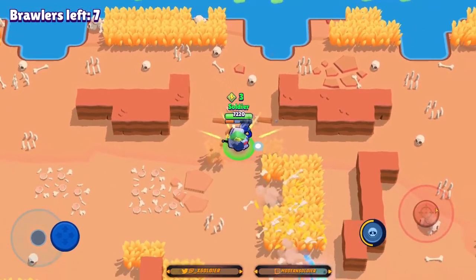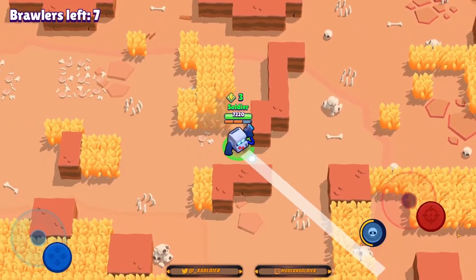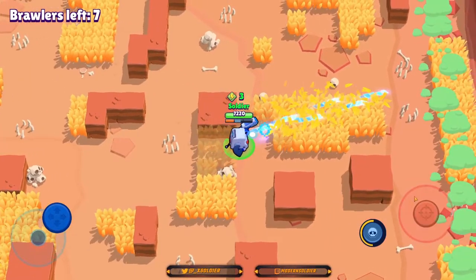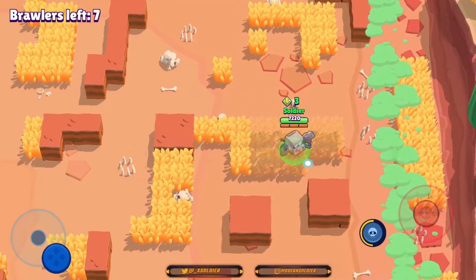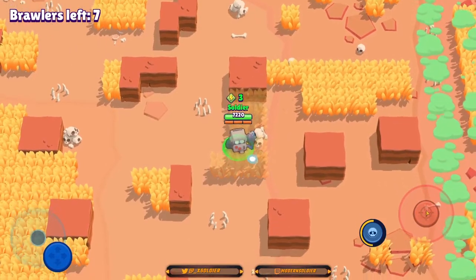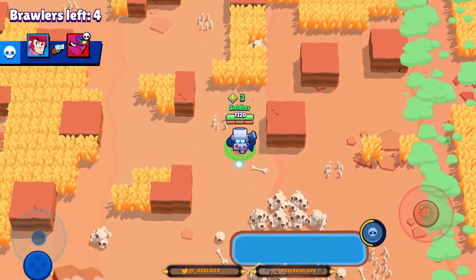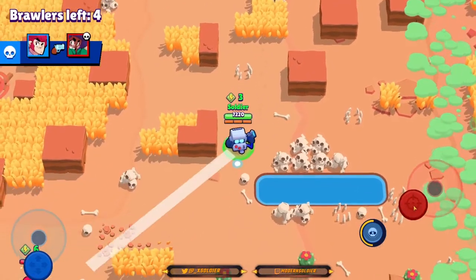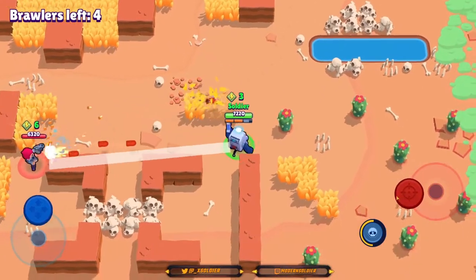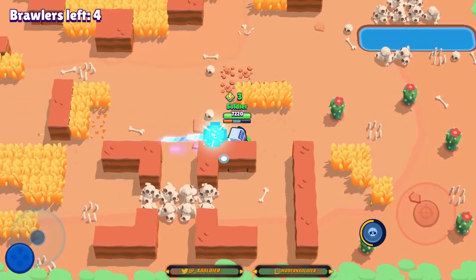We manage to take out that Crow very easily. People tend to underestimate how good 8-bit is in terms of damage and also his range. He may be slow, but he outputs a ridiculous amount of damage, so you need to be very careful when facing an 8-bit. Right now we're just slowly waddling around the map trying to find people. I see a Colt who just used his super — he's got six power cubes. We actually have the same range or barely outrange Colt if he has Magnum Special, although this Colt doesn't have a star power at all, so we can fight him with no problems.